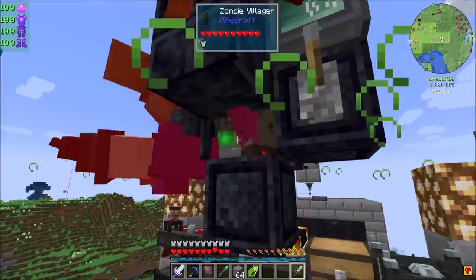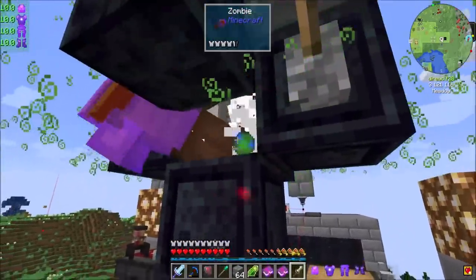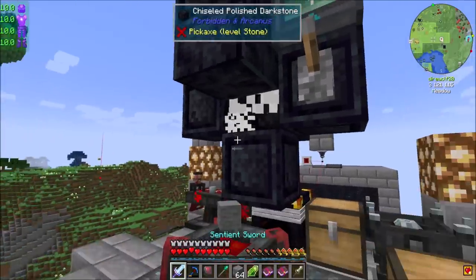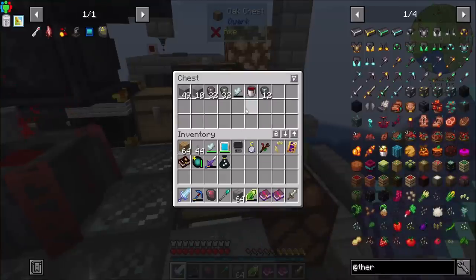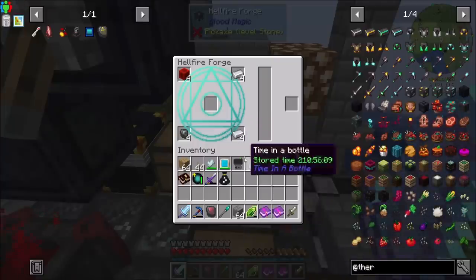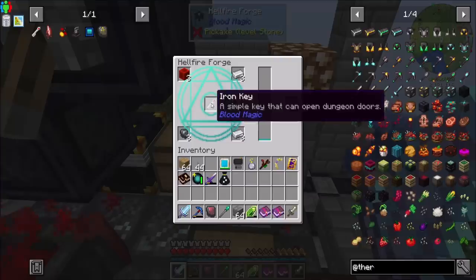Hello everyone, this is Direwolf20, and welcome to episode 93 of Direwolf20's Let's Play series. Today I'm getting ready to make more iron keys. I've got a bunch of imbued slates. I'm turning the lights on because no more mob spawns for me right now. Let's throw our common Tartic gem in here, and this should make the iron keys that I need.